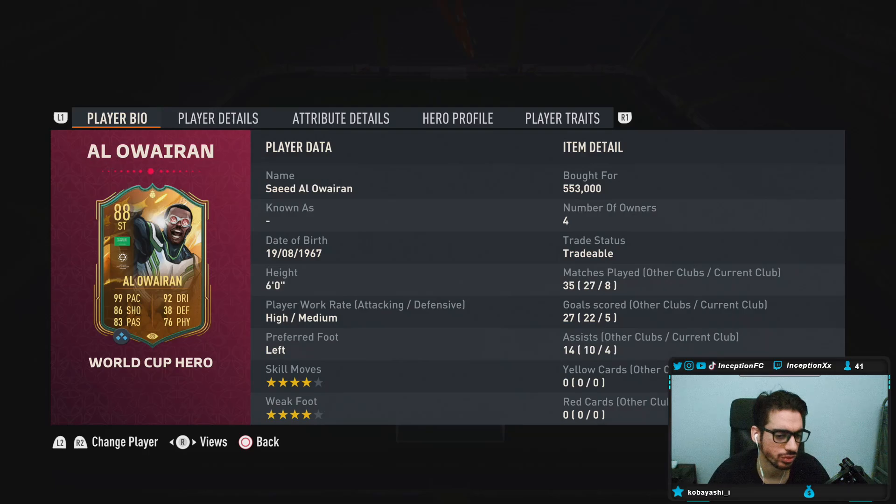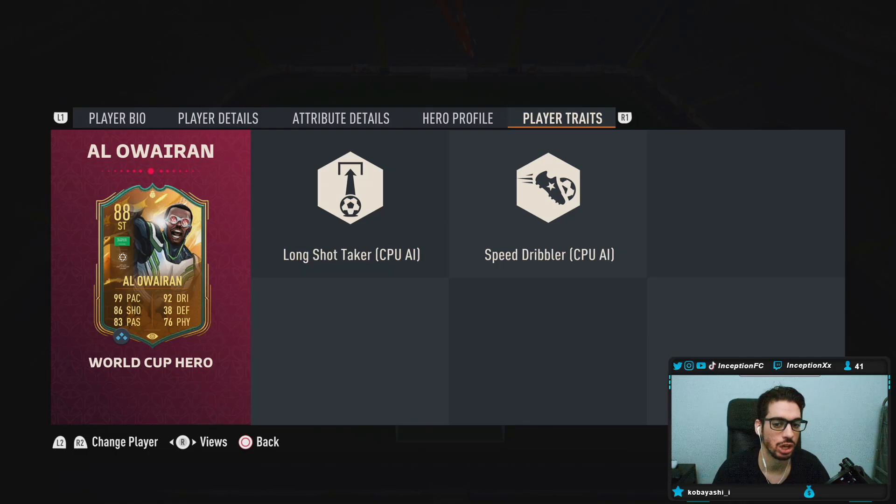So guys, with this card, he is six foot tall, high medium work rates, left footed, four star skills, four star weak foot. In-game player traits, he has the long shot taker and the speed dribbler traits, so no outside foot shots, no finesse shot traits on this card.